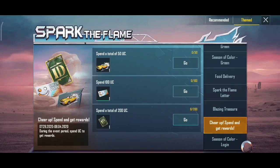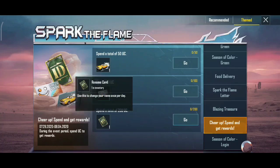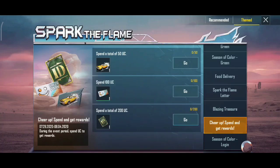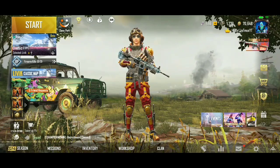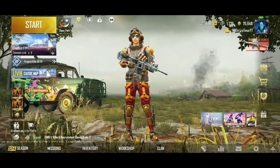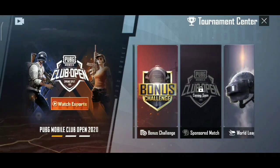We have 100 UCs and a battle coin. We have a popular car, a voucher, and an ID card. We have a free ID card and a bonus challenge.